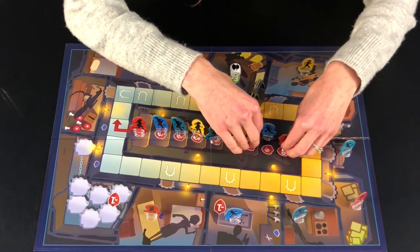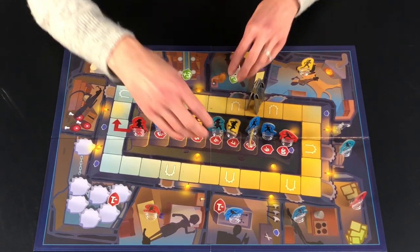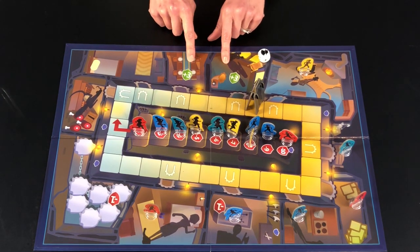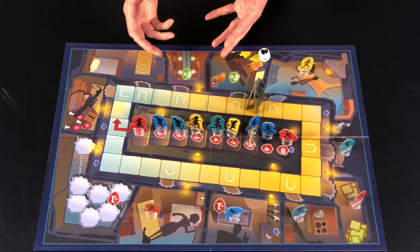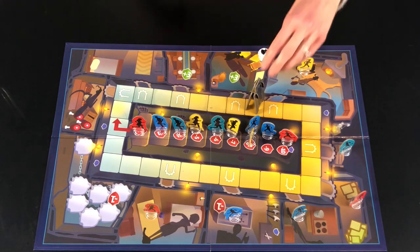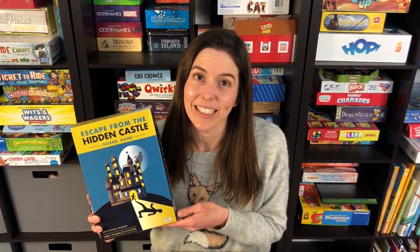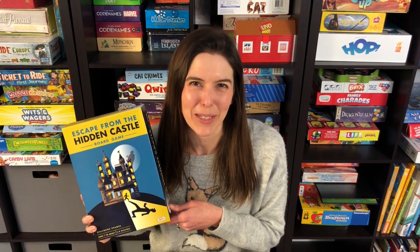You add up your totals and whoever has the highest value wins. There are a couple of rooms with negative points and a couple with positive points — those impact your score and you just total it up. Officially you're supposed to play three rounds to see who the winner is, but we usually just play one or two rounds, whatever we have time for. The Midnight Party version of Escape from the Hidden Castle is very easy to play and a great social game. We hope you check it out — thanks and see you next time from Game Like a Mother.